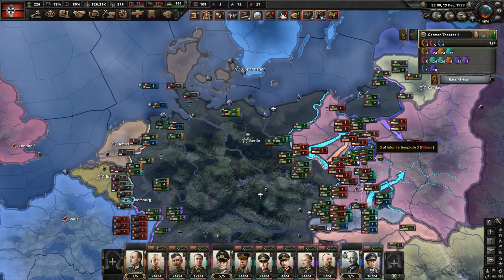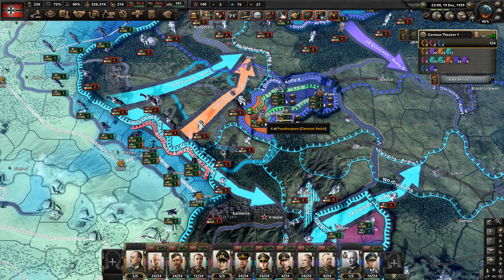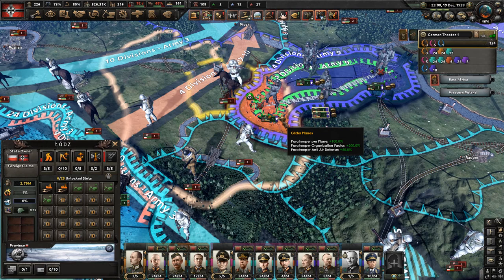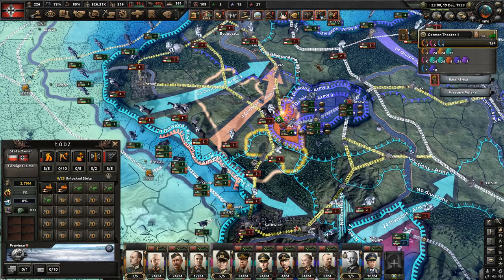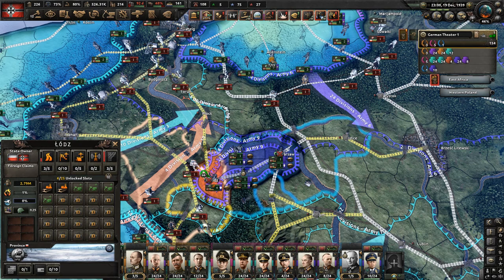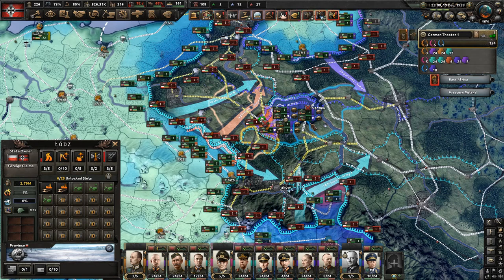World War Two has just started, Germany invades Poland using a lot of paratroopers. I take the supply hubs here and the trains don't know where the connection is. Now all these units run out of supply because the train can't get to their supply depots — I'm sitting on the rail tracks. So I can cut off units without really encircling them.